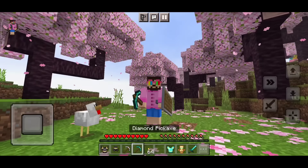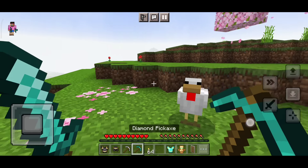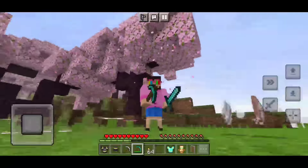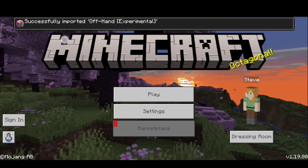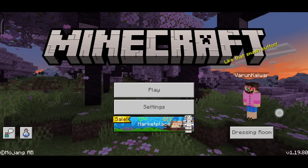It's easy to use. You can see it working here — if I kill this chicken, you can see both hands are working. So let me tell you how to add this feature in Minecraft Pocket Edition. You can find it in the description box or look for a pinned comment.